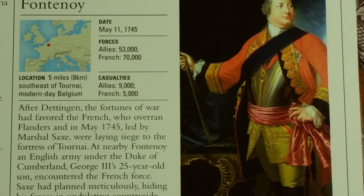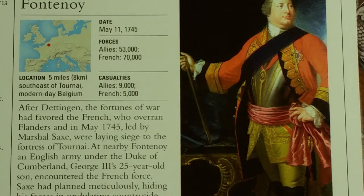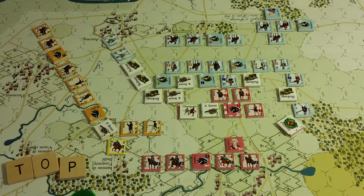After Dettingen, the fortunes of war had favored the French, who overran Flanders. In May 1745, led by Marshal Saxe, they were laying siege to the fortress of Tournai at nearby Fontenoy. An English army under the Duke of Cumberland, George II's 25-year-old son, encountered the French force. Saxe had planned meticulously, hiding his forces in undulating countryside. Although British and Hanoverian forces broke the French ranks, fire from concealed French positions was too punishing and Cumberland had to withdraw. The French victory led to the conquest of much of the Netherlands, including Tournai.